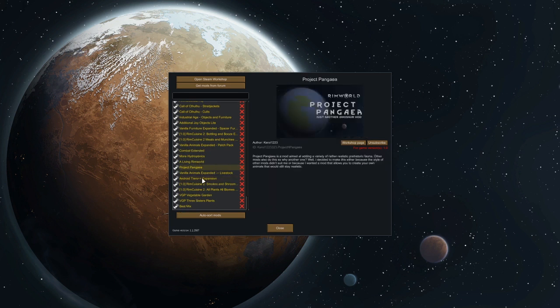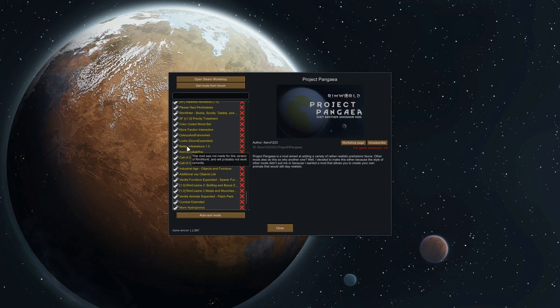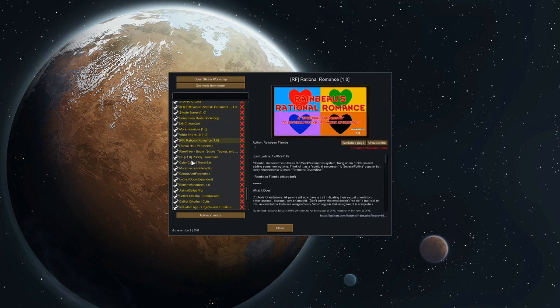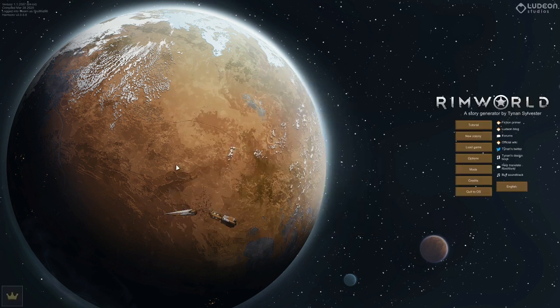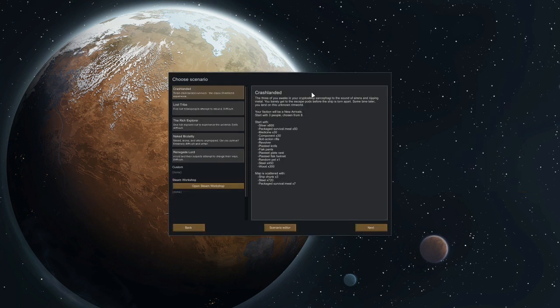Our previous save is done, we can't do anything with it. Plus the fact that it was already kind of messed up and didn't have any forest on it kind of led me to start a new save. They also added this one — I think it's new or I just never noticed it.